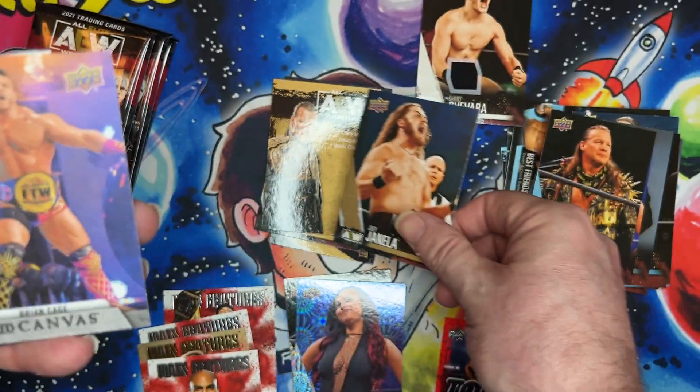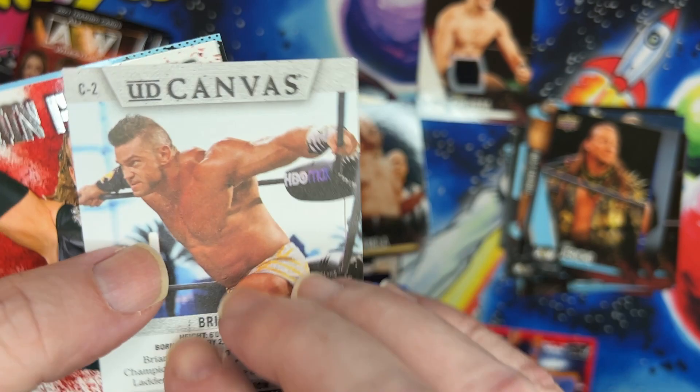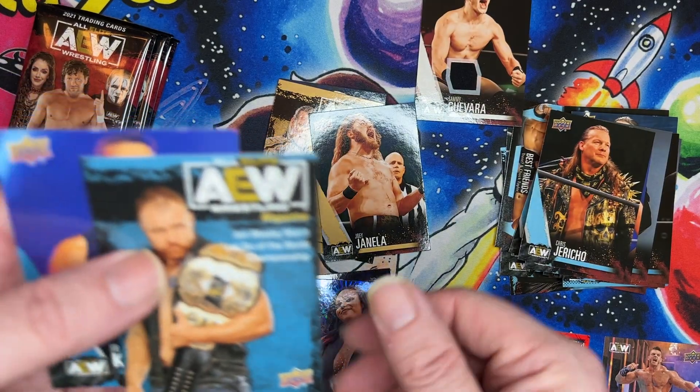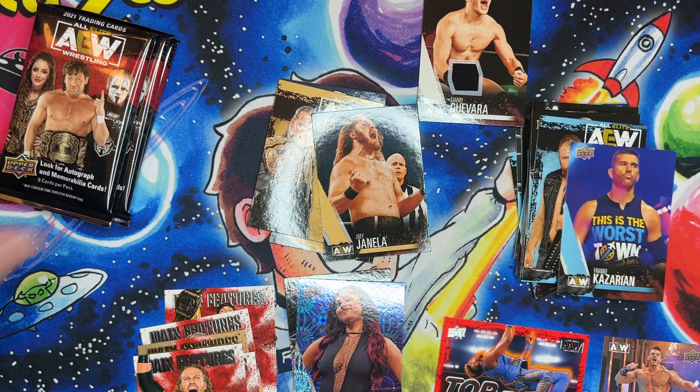Got the gold. There's the canvas cage number two. All right — name feature, add a page, and that's it for this box.